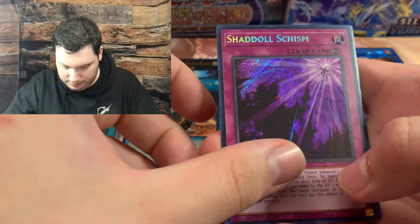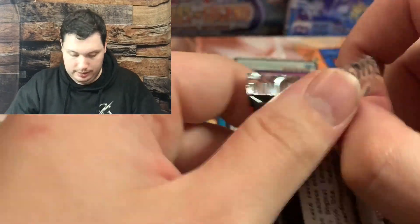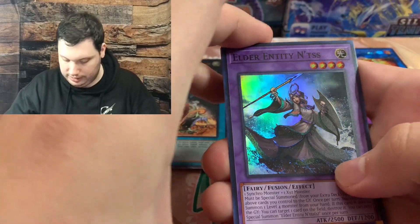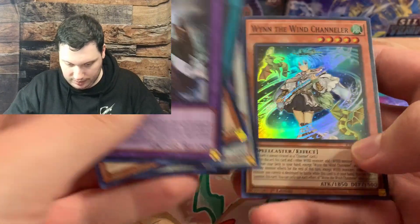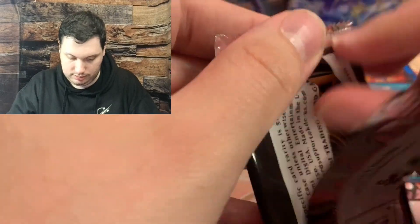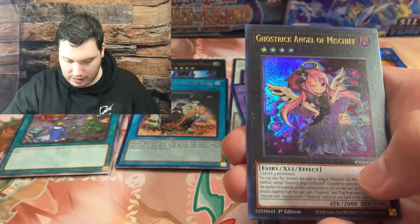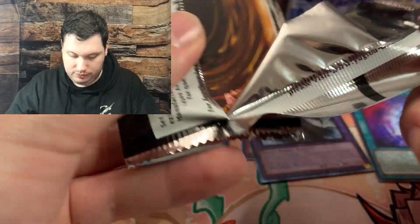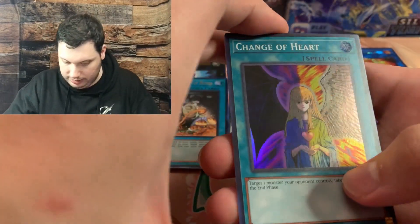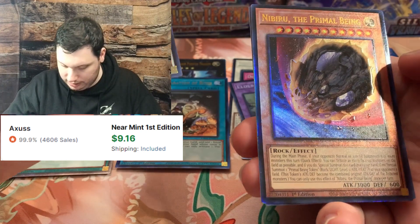I don't know exactly what the pull rates are. We have a Shaddoll Schism, a Summon Limit, and Code Talker Inverted - nothing in here. Elder Entity Nisus, Tour Guide from the Underworld, Lightning Storm, and Baron de Fleur with Windwitch Ice Bell Channeler. Compulsory Evacuation Device, Dogmatika Punishment, Ghost Trick Angel of Mischief, and Galaxy Eyes Full Armor again. Change of Heart twice, Herald of the Arclight, and an Ultimate Rare Nibiru.